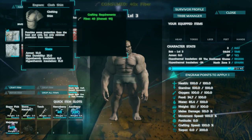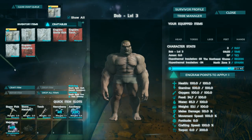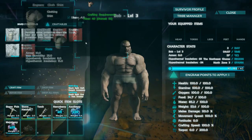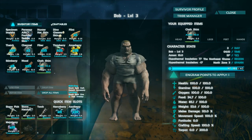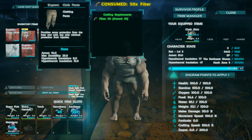I double-clicked and crafted the shirt. Now how do I equip it? Right, we have to go to our inventory. There it is — torso slot. And we'll double-click the pants to craft those as well.